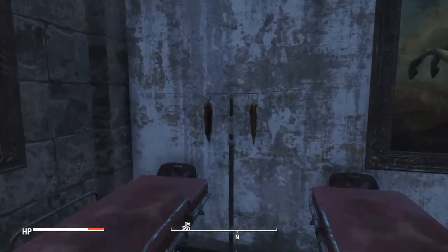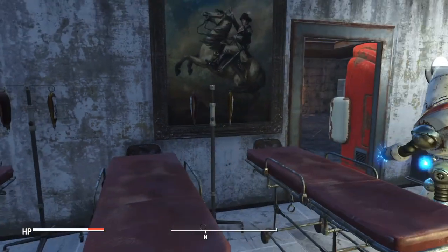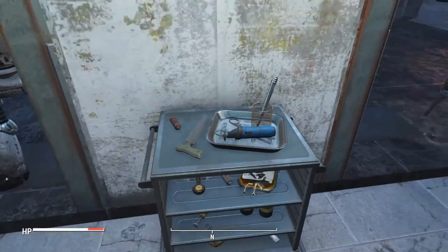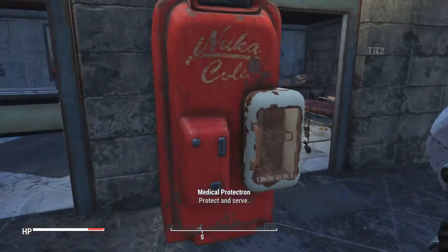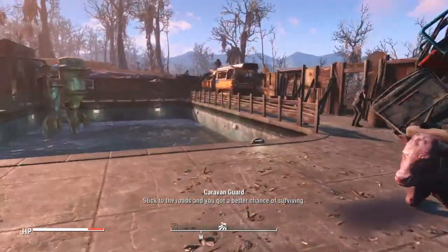They might just use them anyway. Here's a bag and blood. Here's a medical cart of medical tools. Here's the medical Protectron. That's basically it for downstairs.